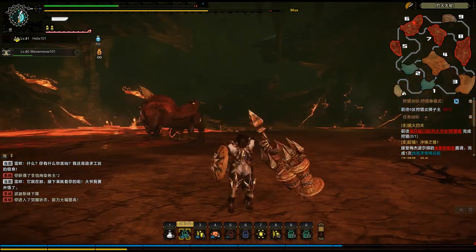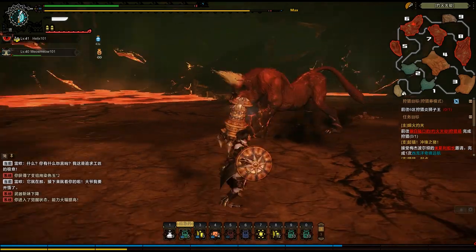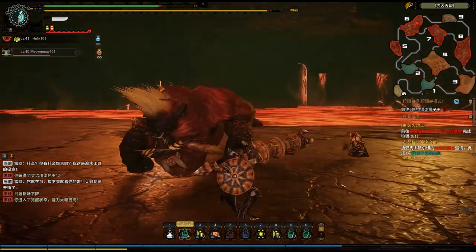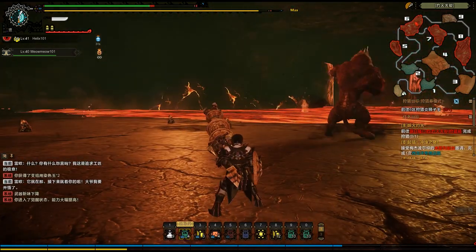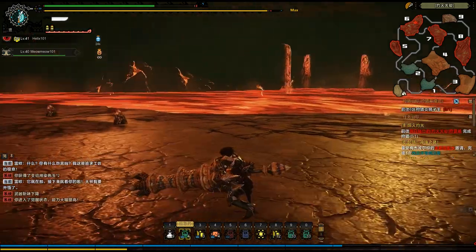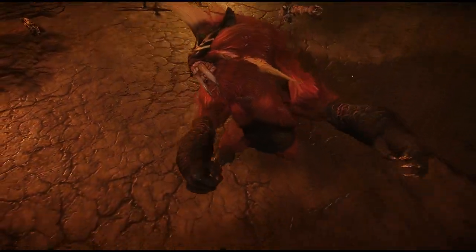I should probably heal — that's a good idea, Helix. It seems like he doesn't aim too well with that attack. Put a little bit of fire up his backside there. Wyvern's Fire — maybe I can stun him before he... wow, that was the finishing blow.